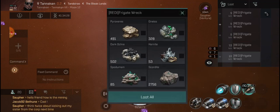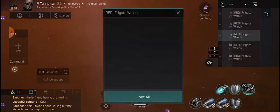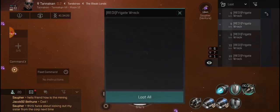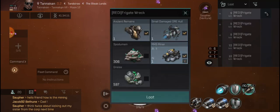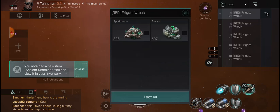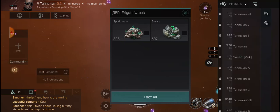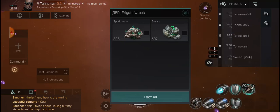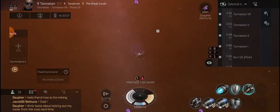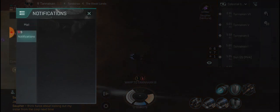Did you loot all of them? We gotta get out of here now. They had so much ore on them. I got some more miners. Did you loot everything? Yeah, I got it all. Let's go to the celestial body quick. Let's go to three. Think twice about kicking my sister out of the corporation next time. How many was that — five people there?